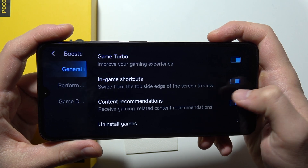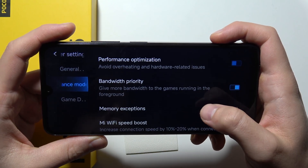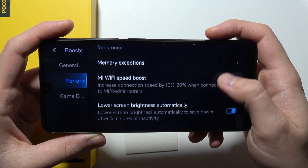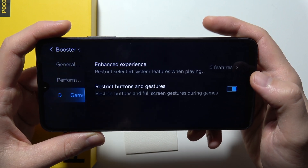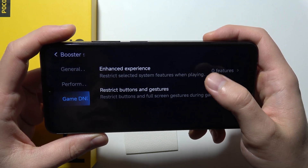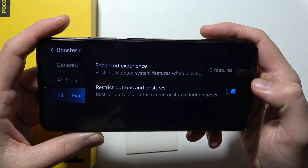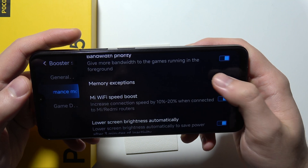We can find some in-game shortcuts. We also get performance optimization and Wi-Fi speed boost. Here we get the game Do Not Disturb mode, so we get an enhanced experience. We can also restrict buttons and gestures during games.